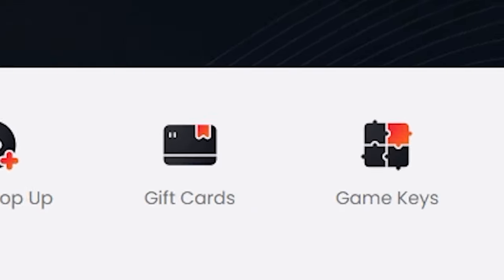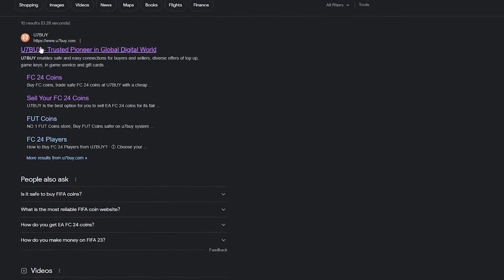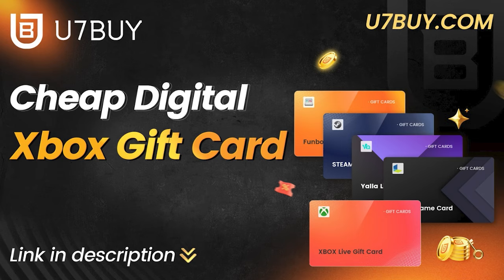If you're looking for gift cards, game keys and more, head over to U7Buy for a variety of cards including PSN, Steam, and Xbox, with huge amounts of price variations. Check the link in the description for cheap, reliable digital cards.